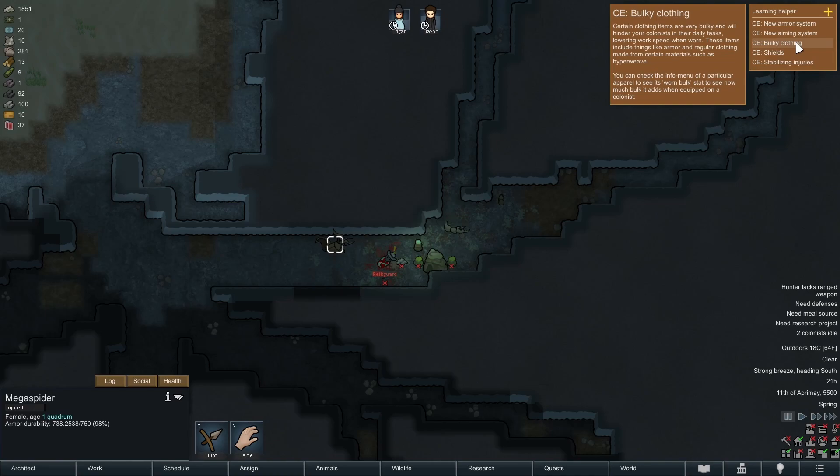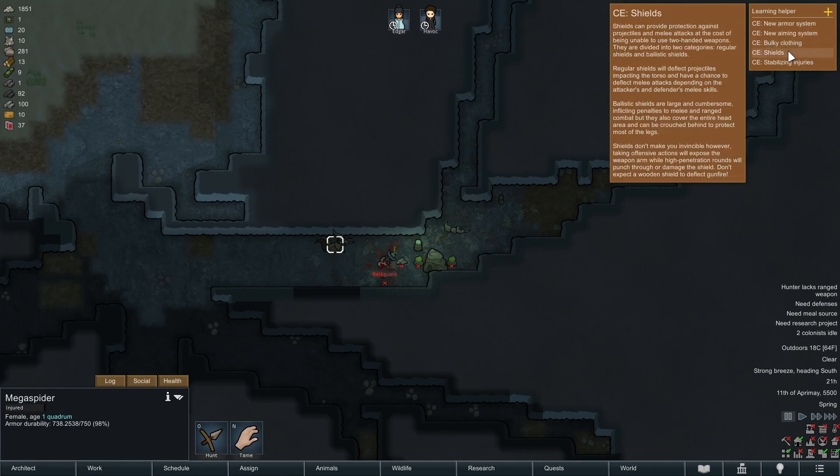There's weapon spread — a cone, so shotguns. I did hear in the comments that shotguns are incredibly powerful early on, probably because they have low armor penetration but will do great against early game enemies that aren't wearing any armor. Certain clothing is bulky and will hinder pawns in their daily tasks, so for our workers we might consider not equipping them in armor all the time so they are better at working. Shields provide protection against melee — you can't use two-handed weapons. Ballistic shields are large and cumbersome, with melee and ranged penalties, but they cover the entire head area and can be crouched behind to protect most of the legs.